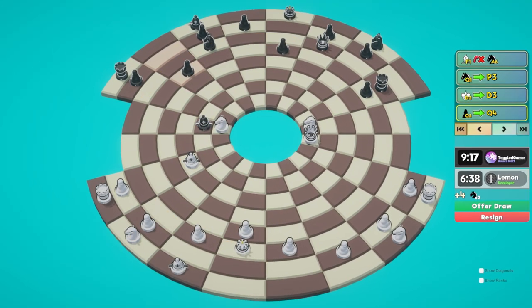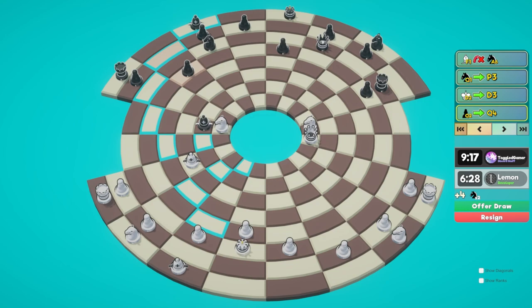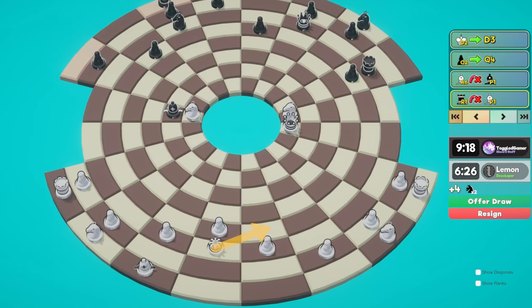What if we just do this? This bishop's under attack, which maybe he was thinking I wouldn't realize - that would also come with check. So let's just take it. He's probably going to take back with his rook. He does. Now I think we can go for this move.